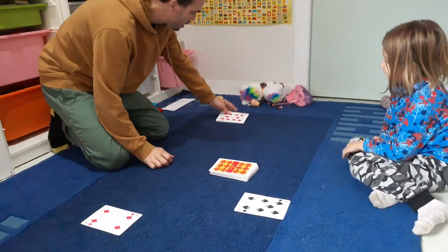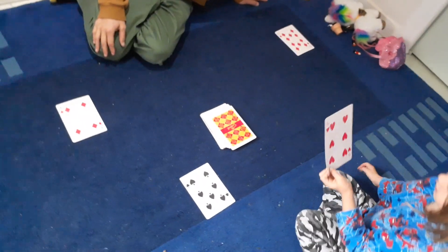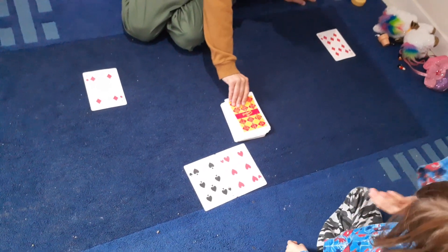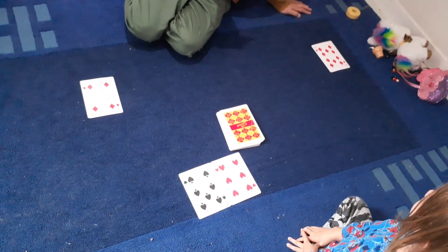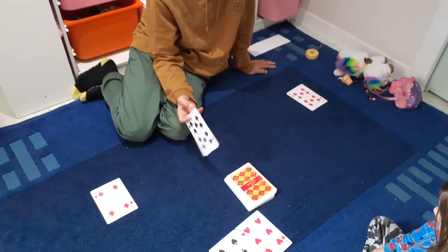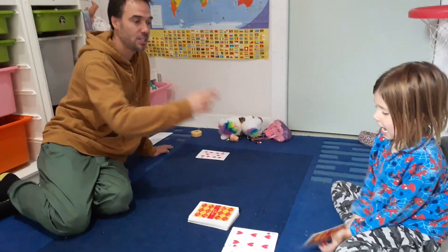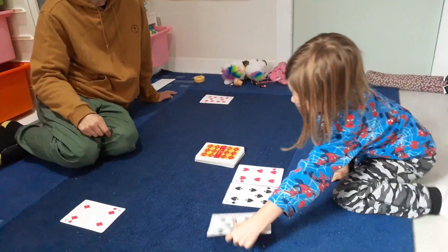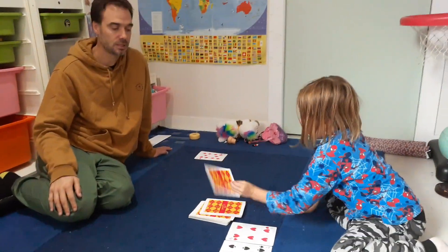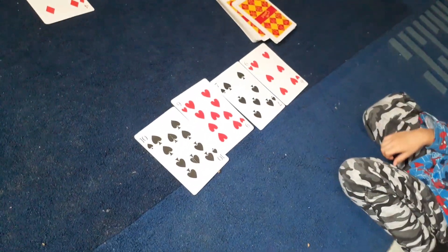So four goes down, and ten's going to go down there. Nash draws a six and places it right next to seven. Now, if you pick up a card you've already got, you have a choice — you can either put it in the discard pile, which we call the rubbish bin, or you can give it to your opponent. So I'm going to give it to you, Nash. Nash places eight, nine, ten and slides them together.